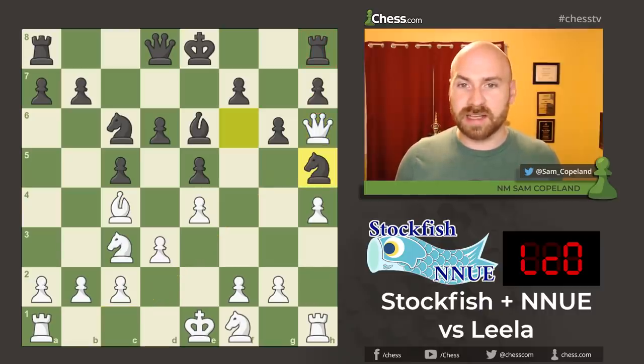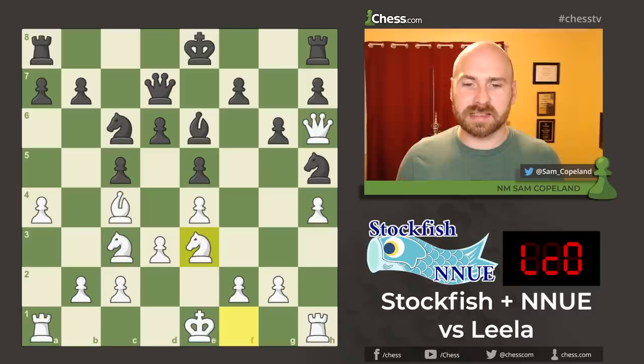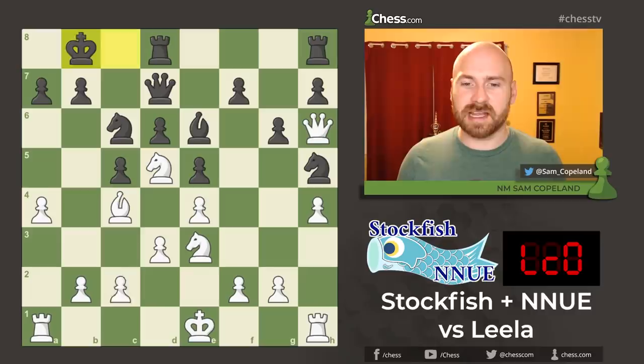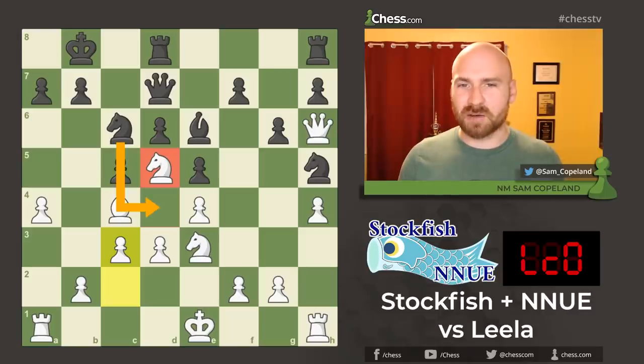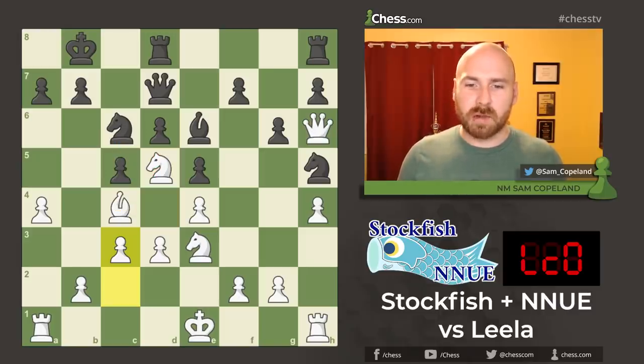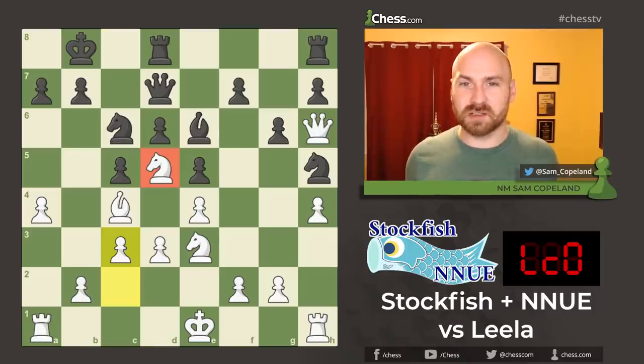After queen h6, we see knight to h5, pawn to a4, queen d7, knight to e3, heading to that d5 square. Castles, knight into d5, king b8, and pawn c3. A classical perspective on this position would say that white should be a lot better because white has good control over this d5 outpost and has kept black out of the d4 outpost in return. However, deeper understanding suggests that actually the d5 outpost is difficult for white to make use of — it doesn't seem clear that white is able to get those tangible benefits.